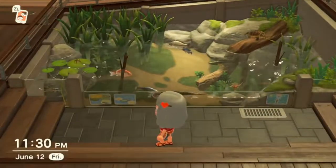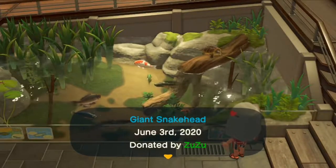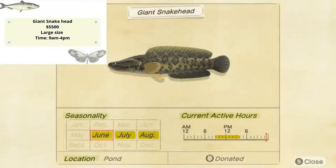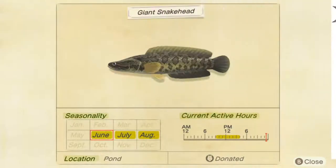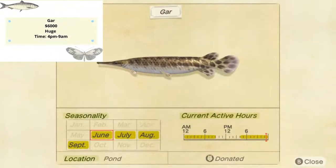Now we're going to talk about the two new fish in our pond: the giant snakehead and gar. Giant snakehead is going to be a large shadow appearing in your pond, sells for 5,500 bells, and shows up from 9 a.m. to 4 p.m. It will stay on our island from June all the way to August. After giant snakehead disappears it's showtime for gar — gar appears in the pond from 4 p.m. to 9 a.m., has a huge shadow, sells for 6,000 bells, and stays all the way to October. That's all the fish in river and pond.